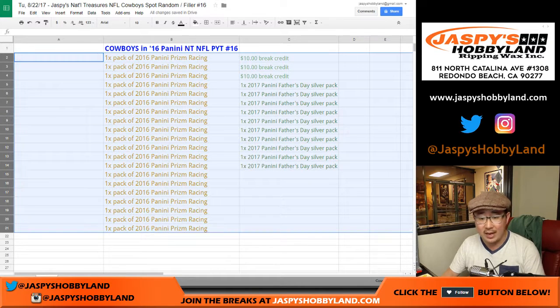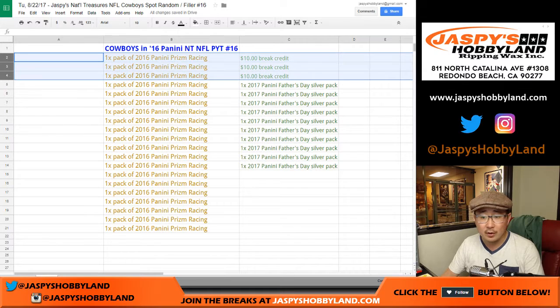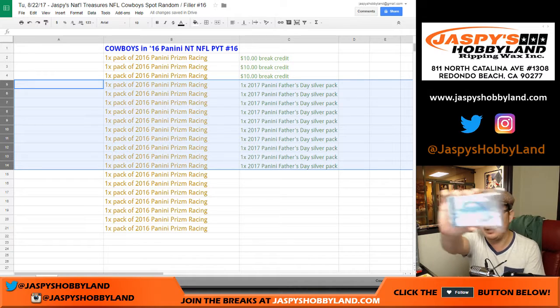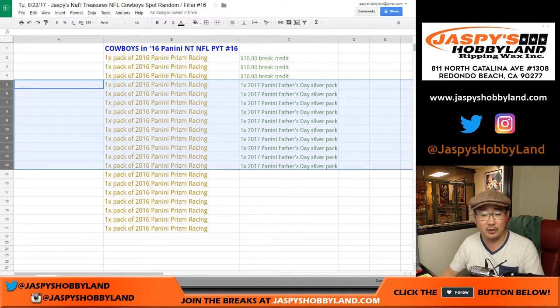The rest of you will get a pack of 2016 Panini Prism Racing — it's a fresh box, you can still get relics and autos and stuff out of there. Spots two through four, you get a bonus $10 break card, a little something extra. And then the rest of you will get an extra pack, a 2017 Panini Father's Day pack. These are the multi-sport packs as well.